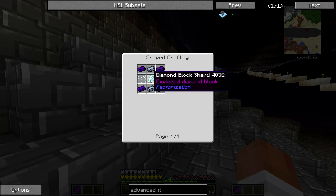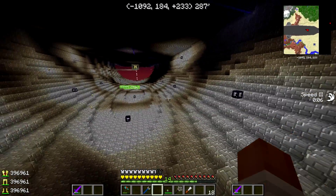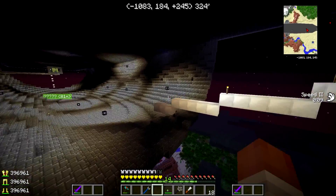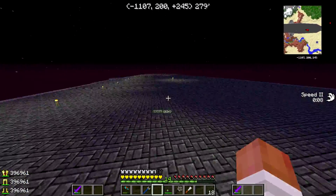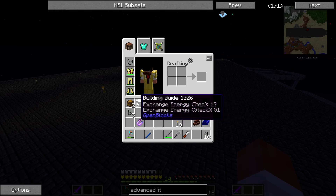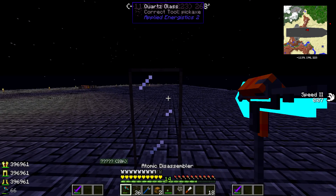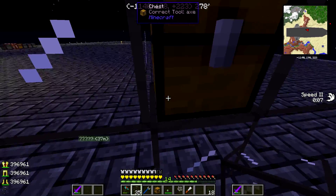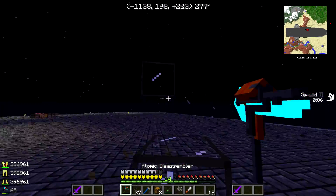Everything else is pretty easy: silver ingots, dark iron ingots from ore, glass pane. What you need to do is make a diamond block with nine diamonds, then basically blow it up with TNT. I placed a diamond block where a chest was, put TNT on all sides, put a button on the front, clicked it — boom, 18 diamond shards. There you go.